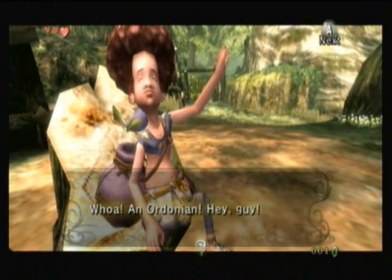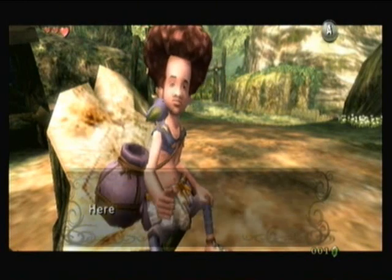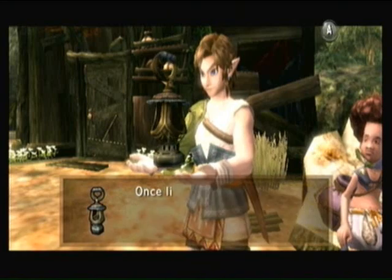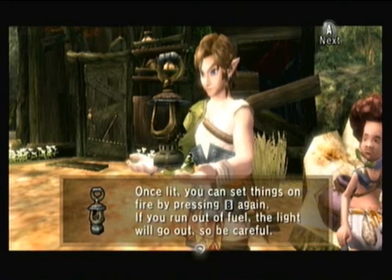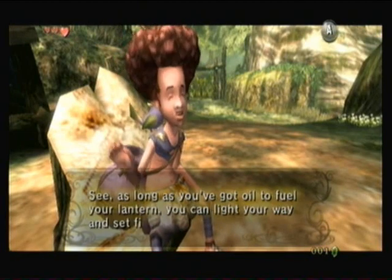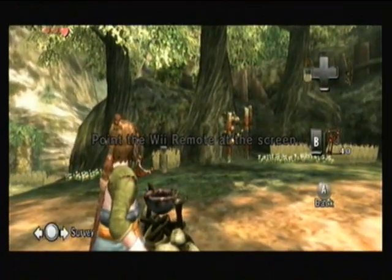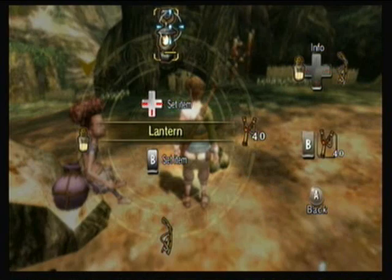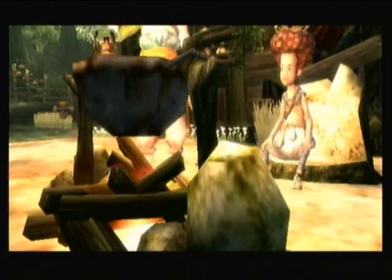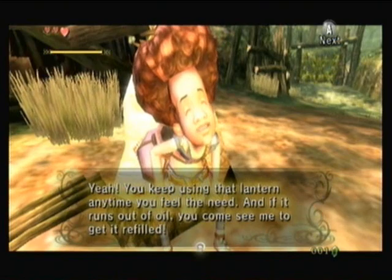We can talk to this guy. An Ordonian! You shouldn't be wandering the woods. A lantern! That sounds like a good idea. Go on and take this — it's dangerous to go alone, take this! A lantern! Once lit, you can set things on fire — fireballs! I love setting things on fire. You can light your way out. Try to light the fire under the big pot. Alright, point the remote. There we go — see, it's on fire.